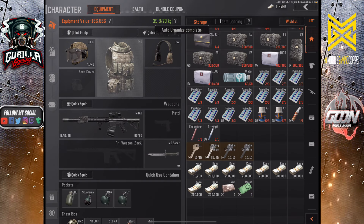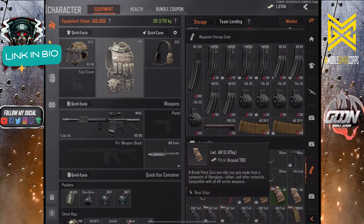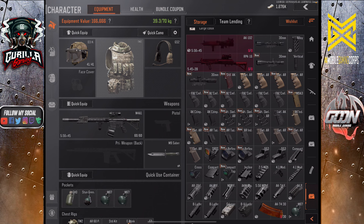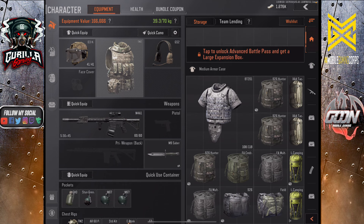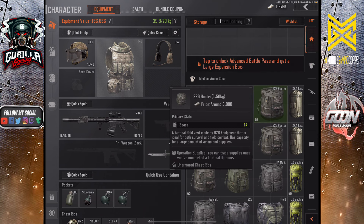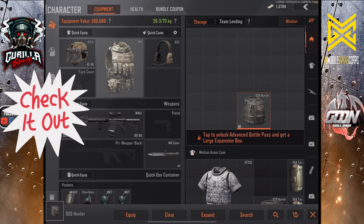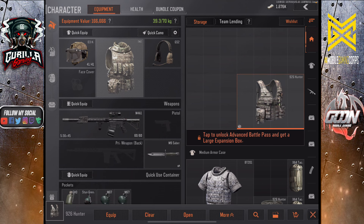Let's take a look and see how many of those handles we still have floating around. There's the buttstock, there's a bunch of handles. With that being said, let's look at what options I have here. I've got a 926 vest that has 14 space. But when I expand it, it takes up 3 rows of 4 — that's 12. So that's only giving me an extra 2 space. We've got better options.